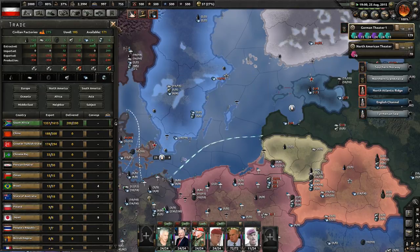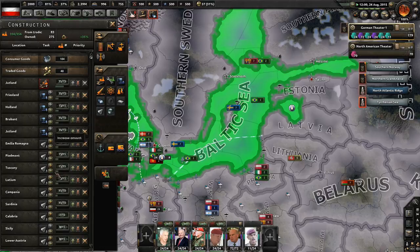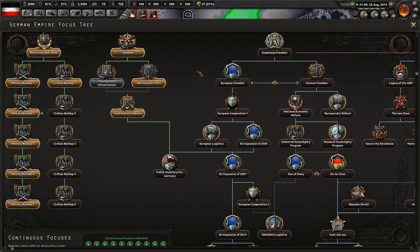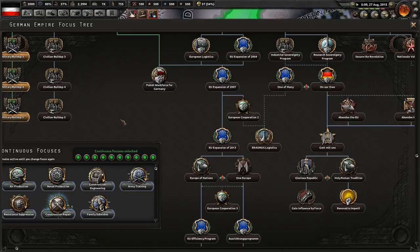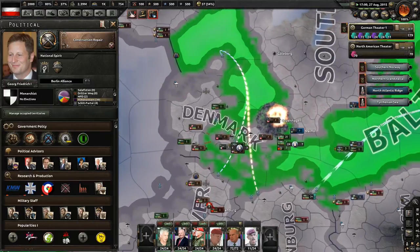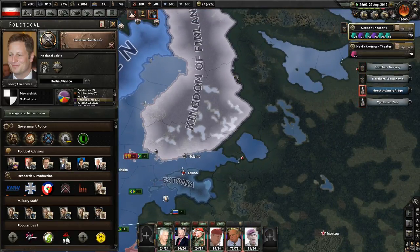That'll allow me to continue to be self-sufficient. Now that I've broken free of having to repair factories I can start focusing on other things — naval factories and also tungsten. That also allows me to look at new national focuses and I don't have to do any more construction repair. Sounds like somebody just got nuked — it was Copenhagen. I still don't know which of my allies did that, I lean toward France but I'm not sure. I'm going to think about which national focus I want to go with.